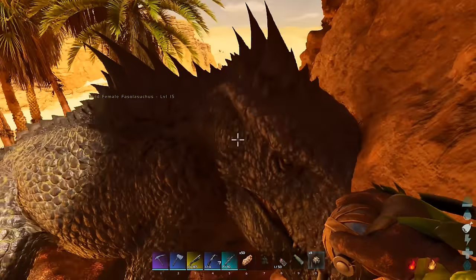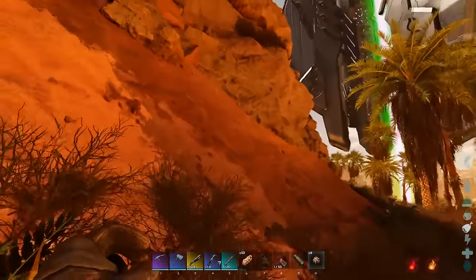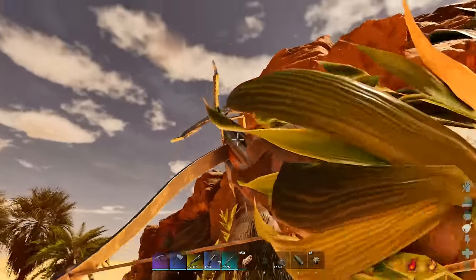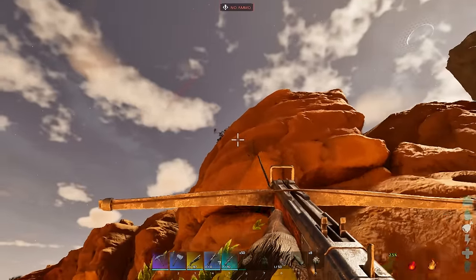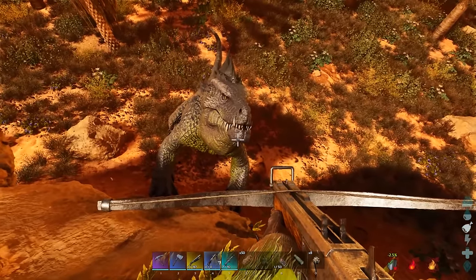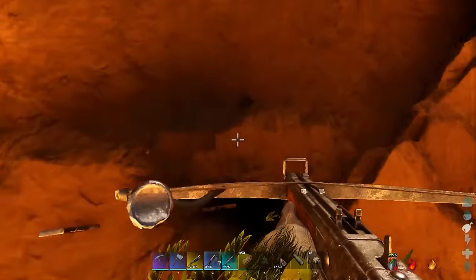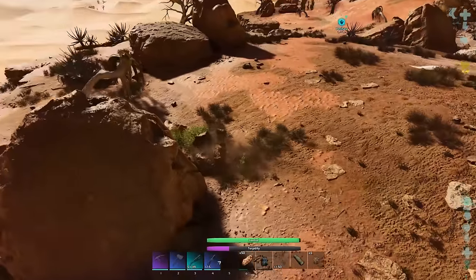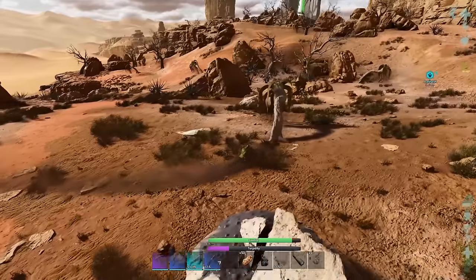When it goes out of control you can't control where it's going and you're bouncing around like you're in a pinball machine. If a Phaselosuchous hits an unbreakable cliff it will throw you off, stop your taming, and attack you. So you want to avoid cliffs as much as you can. Watch your purple torpor bar at the bottom.